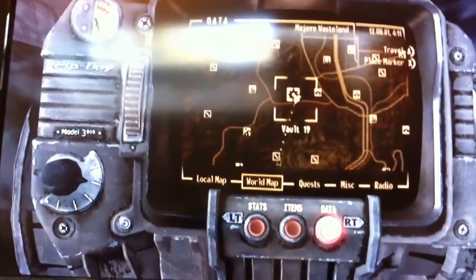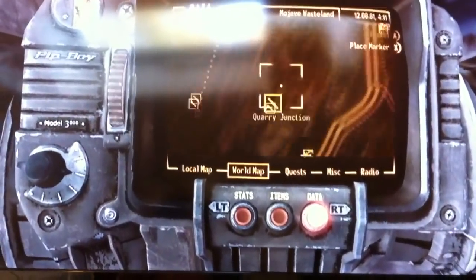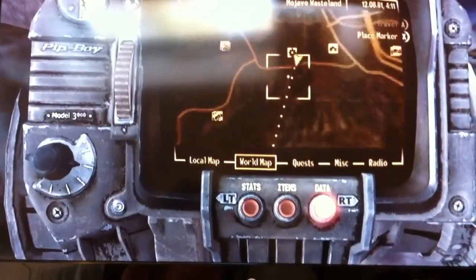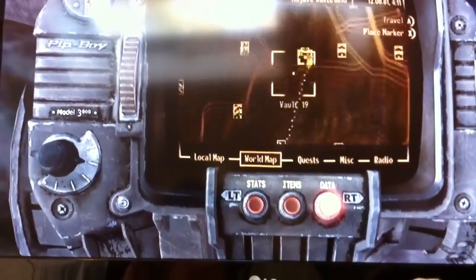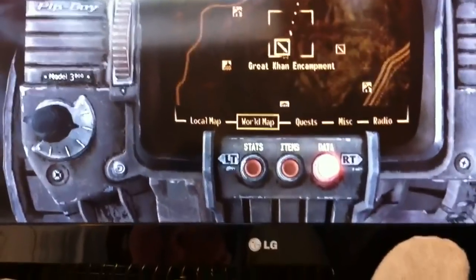I was looking for the Great Khan Encampment, and I had pretty much walked around all of here like 30 times with no success of getting in. And then I finally came up to Vault 19 thinking that there might be a route through here, and this was really the direct route that I got through.